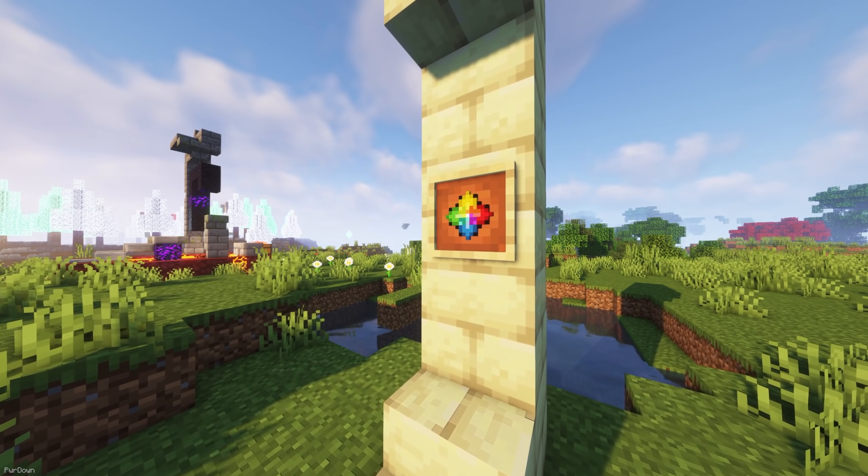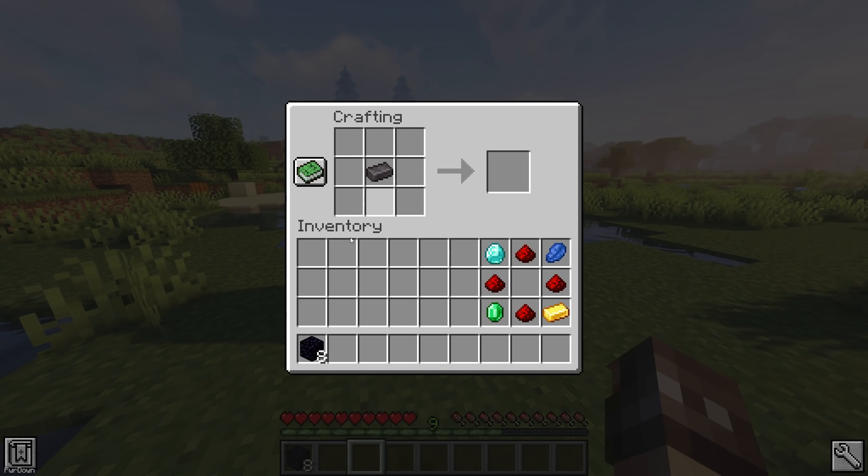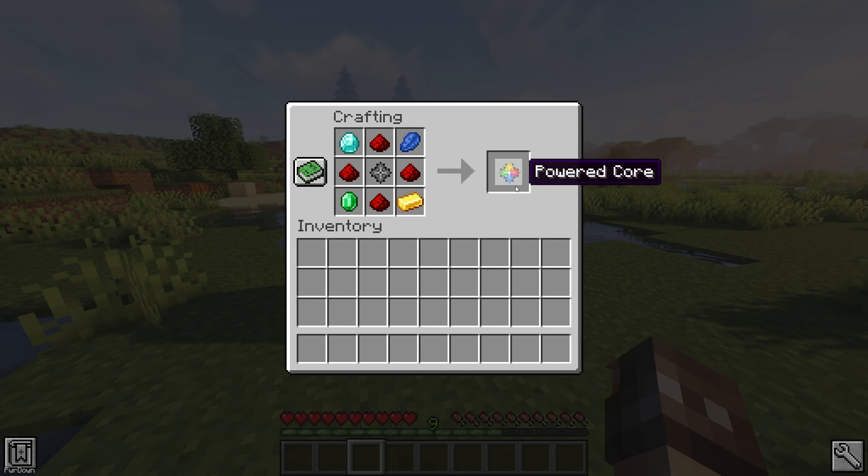The final item that you'll need to power the End Portal Frame is a Core. The unpowered version can be crafted by placing 8 Obsidian into a Crafting Table alongside a Netherite Ingot. It'll then need to be powered, which can be done by adding a Diamond, Emerald, Lapis, Gold Ingot, and 4 Redstone to the Core, again in a Crafting Table.